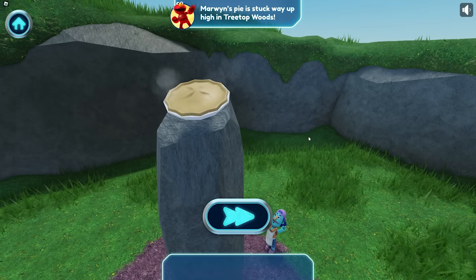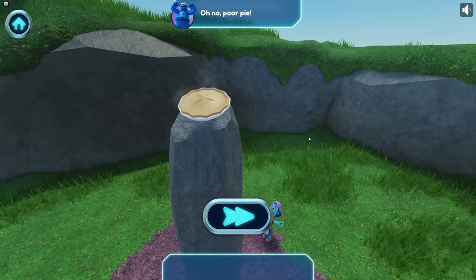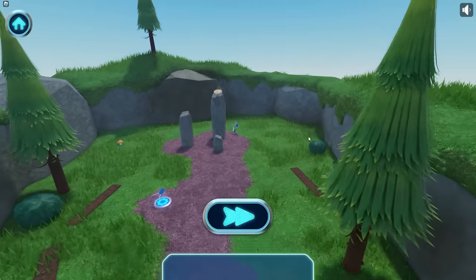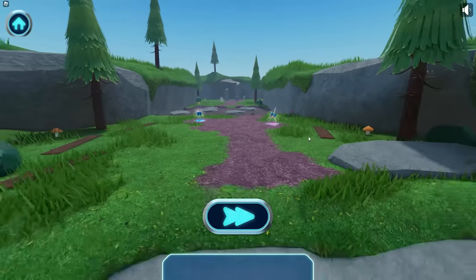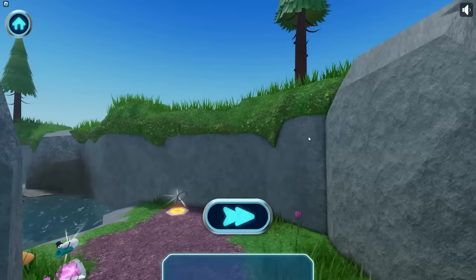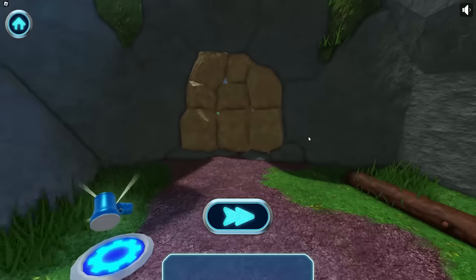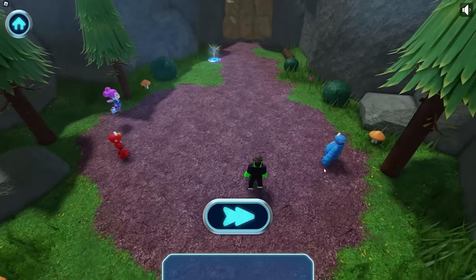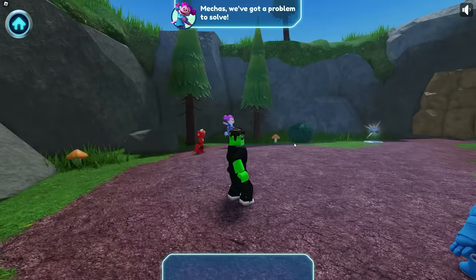Morwen's pie is stuck way up high in Treetop Woods! Oh no, poor pie! Don't worry, we'll help save that pie! I love this level — it always makes me so hungry! Mecha Builders, gear up! Mechas, we've got a problem to solve — we sure do, let's go!